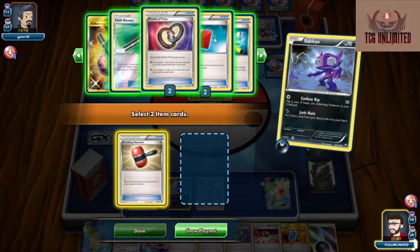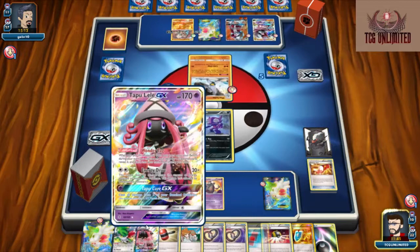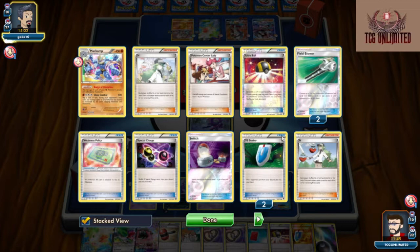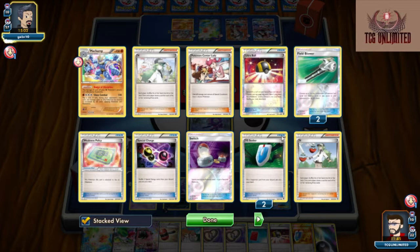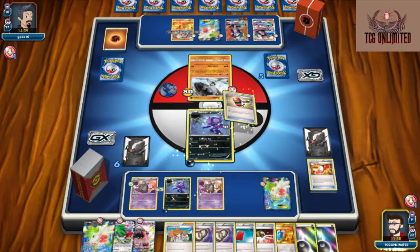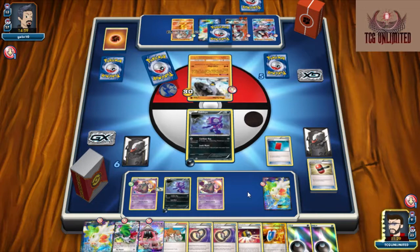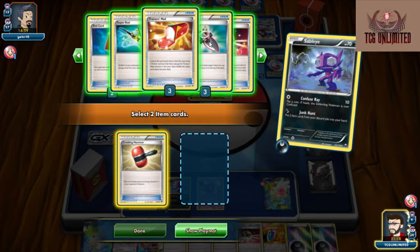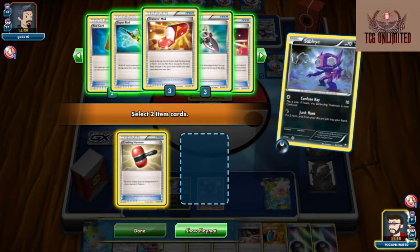I know you're probably wondering why we're not getting back our other Puzzles. I prefer the Puzzles stay in the discard zone because if they end we can completely lose access to them. We don't want to lose access to our Double Puzzles until I'm sure he's out of Vs. Seekers. He's only used two Vs. Seekers and only used one Switch. Most builds I've seen have run at least two Switches. What we're going to do is keep doing this and get back that, and then start getting our Trick Shovel.